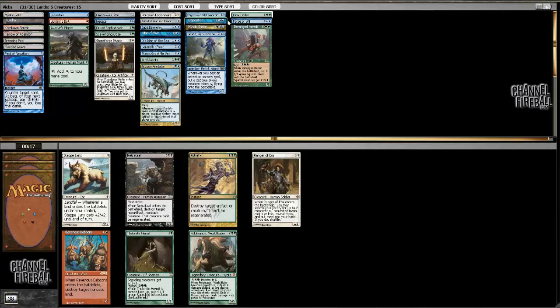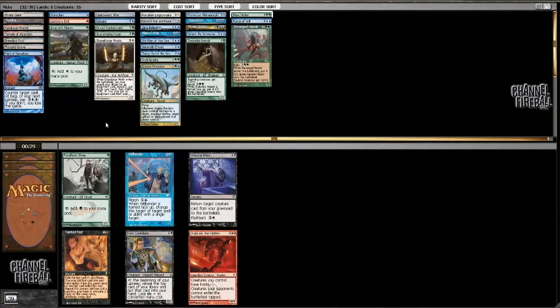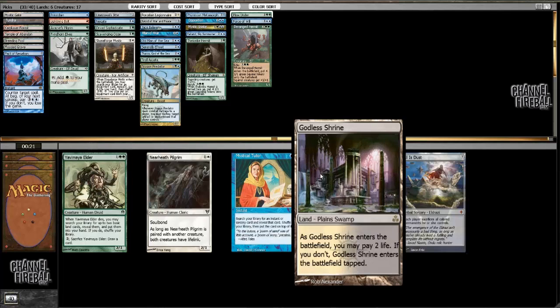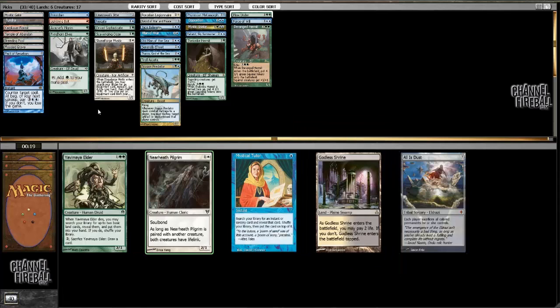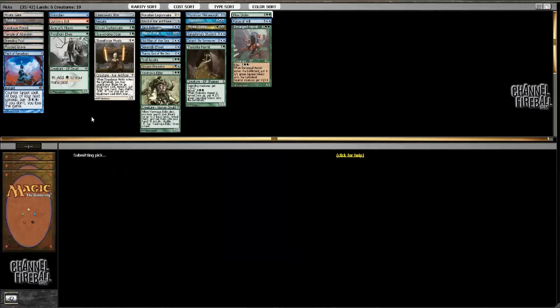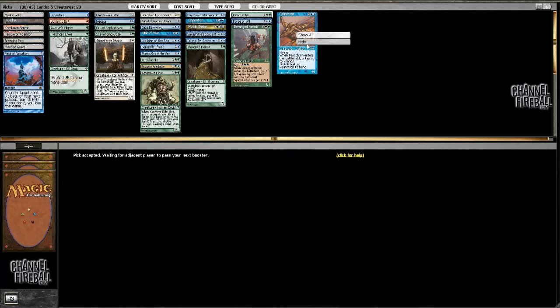I do have Opposition for Hermit, that's certainly relevant. I'm going to guess Hermit's a little better with Jitte and Sword just because it makes a bunch of random tokens. I'll take the Hermit here — we can follow up with the Fyndhorn Elves. Not taking Elves earlier did not hurt me. This land doesn't do anything for me, so I guess I gotta take Yavimaya Elder. Sakashima's Student did wheel — I'll take Pelakka Wurm.